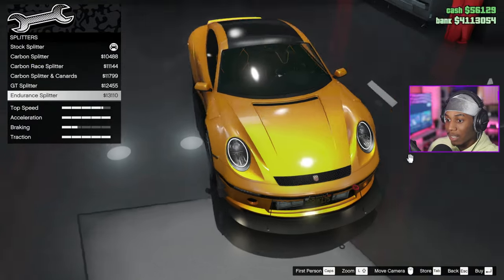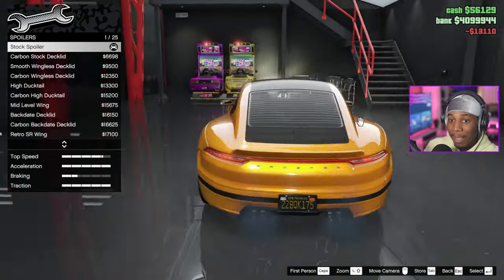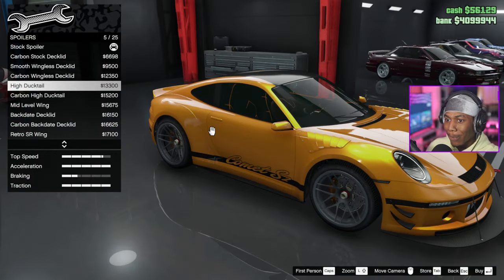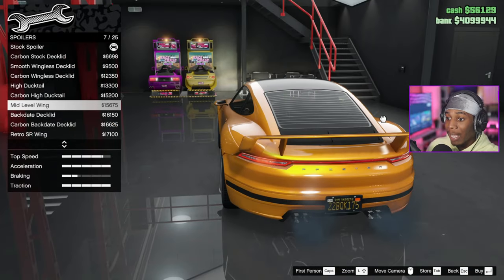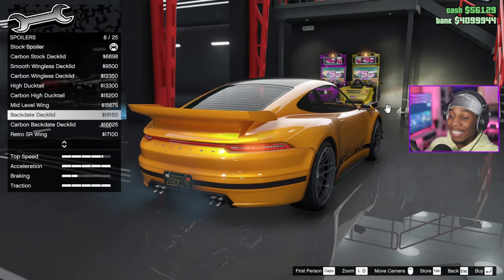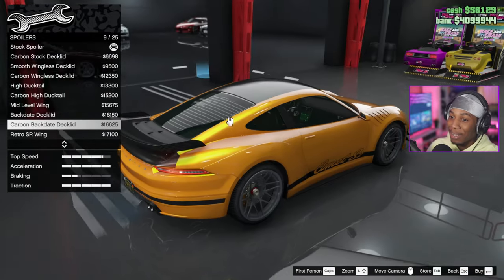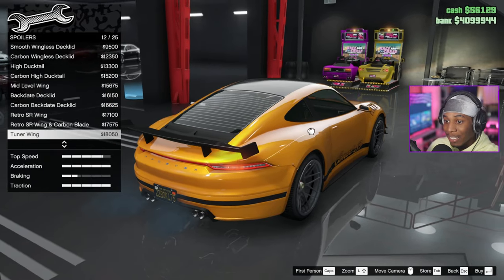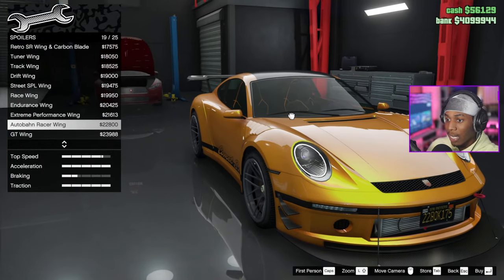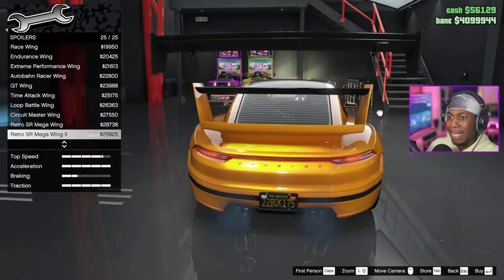Roof accessories — karma roof, you already know. This Porsche with the splitter and the canards doesn't look that bad, it looks decent. For the spoiler we're going with the ducktail — the ducktail's kind of hidden. The mid-level makes it look like a Neon. The backdate deck lid is cool but I don't know if that looks right on the newer Porsche — I'm not gonna throw the backdate spoiler on here.